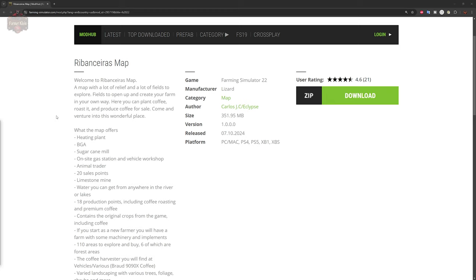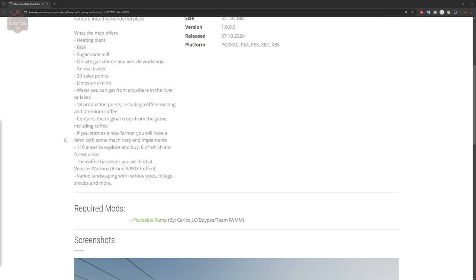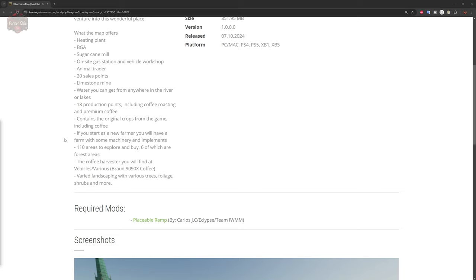Let's read the description. Welcome to Riven Sayah's map — a map with a lot of relief and lots of fields to explore, fields to open up and create your farm in your own way. Here you can plant coffee, roast it, and produce coffee for sale. This map offers a heating plant, BGA, sugar cane mill, on-site gas station, vehicle workshop, animal trader, 20 points to sale, limestone mine, water you can get from anywhere in the river or lakes, 18 production points including coffee roasting and premium coffee, contains original crops from the game plus coffee. If you start a new farm mode, you will have a farm with some machinery and implements, 110 areas to explore and buy, six of which are forest areas.